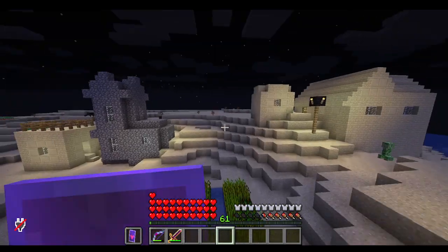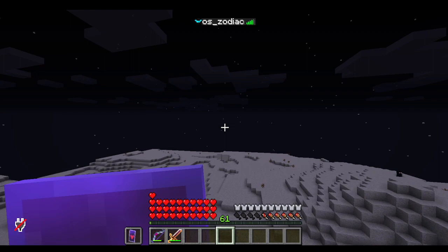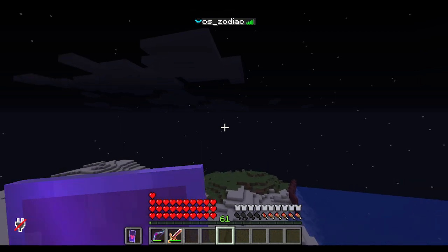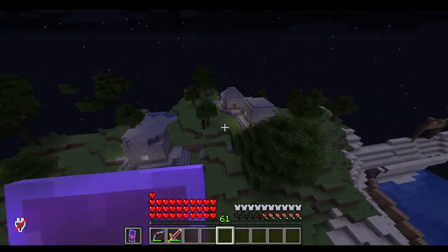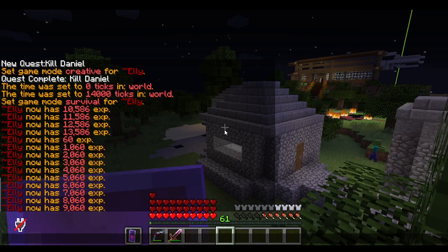And then you go back to Mia, and then you get a reward. I believe it's six diamonds, two golden apples, and a Satinheim remote. But I already did the quest, so it doesn't really matter. Anyway, that would be it for today's video. Thank you.